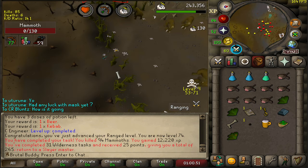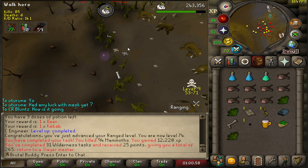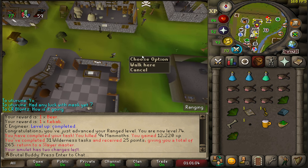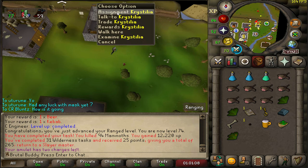Mammoths are done — 31 Slayer tasks completed and 25 points achieved, 265 total Slayer points. If I need to I can skip some tasks. Let's get another task.